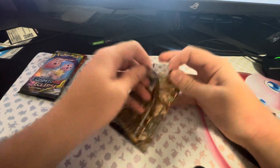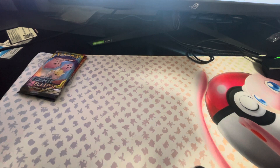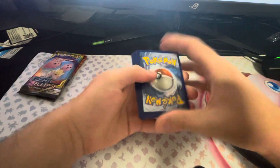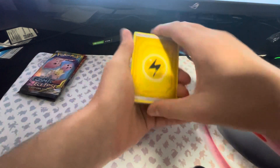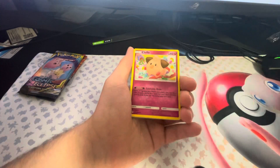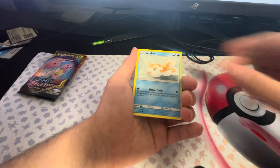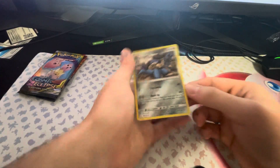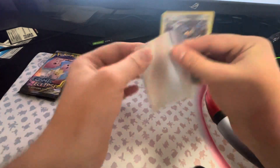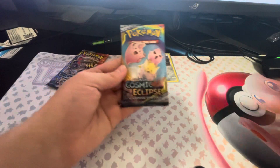Next is Unbroken Bonds — let's see if we can get something good. We got an Electric Energy, Wartortle, Clefairy, Tangela, Venonat, Rattata, Goldeen, a Fairy Marker, Murkrow, and a Lucario holo. It's okay I guess, it's a holo. That's fine. We didn't get anything great out of our first two packs — we want stuff out of our last two.